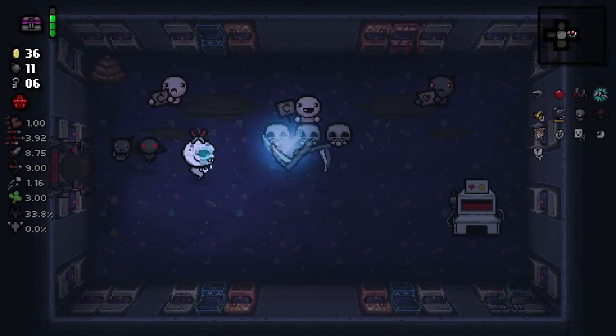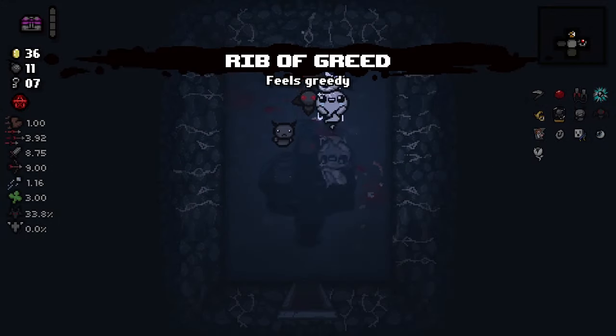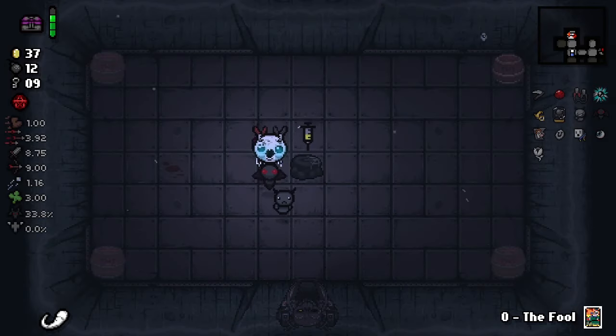Alright, let's check this out. I'm Tainted Lost — nothing good in here. Trinket: Rib of Greed. Hey, that's gonna be useful. That's going to keep away Greed and Super Greed, and our shops are really valuable, so that's great.